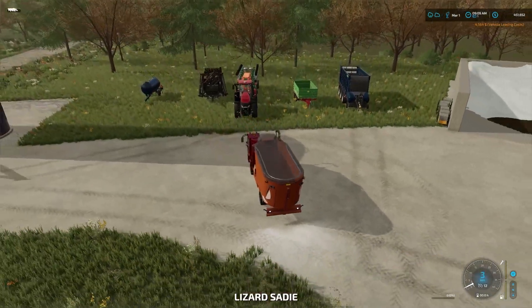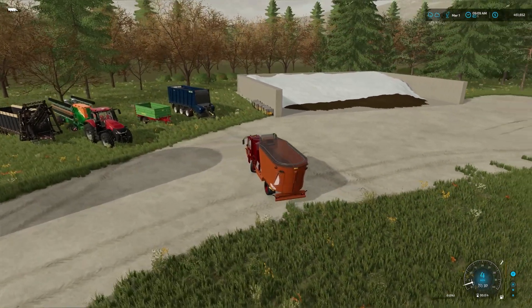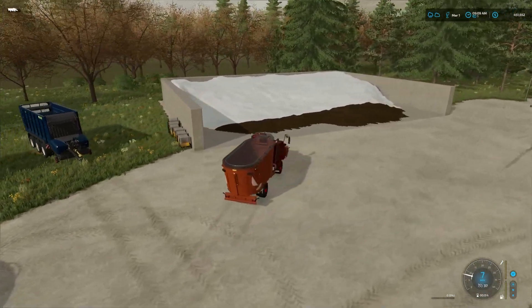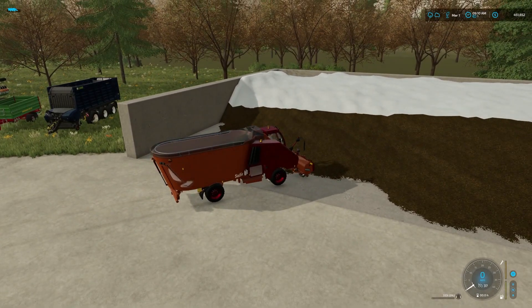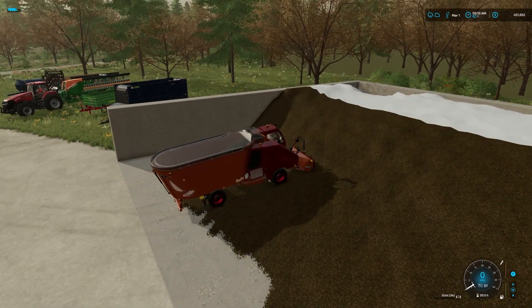What's up guys, welcome back to another episode of the Abandoned Land series, where we're trying to build a town on the Abandoned Lands map. Episode 28, we're very much on our way. We're over here on the west side farm and if you look in the top right you'll see that we have $451,000.